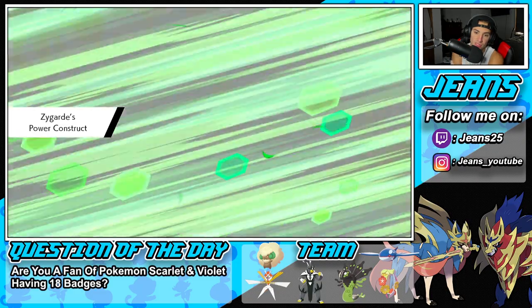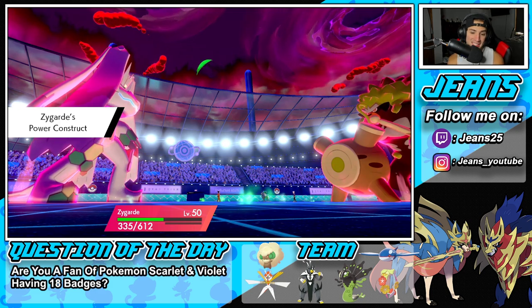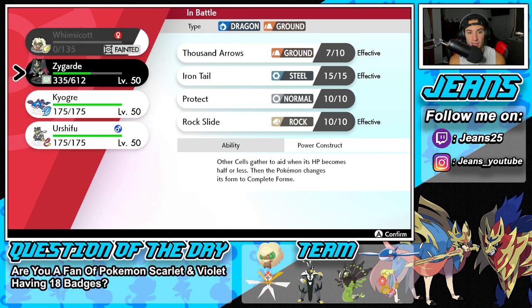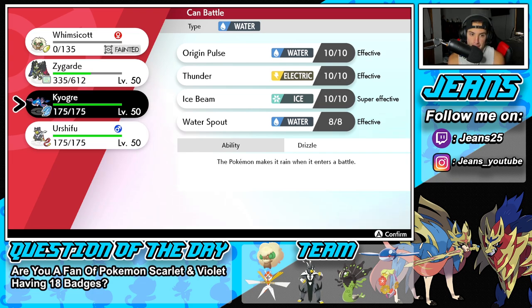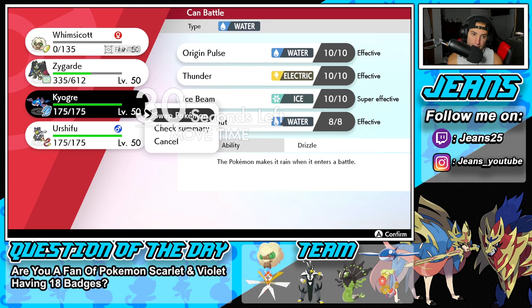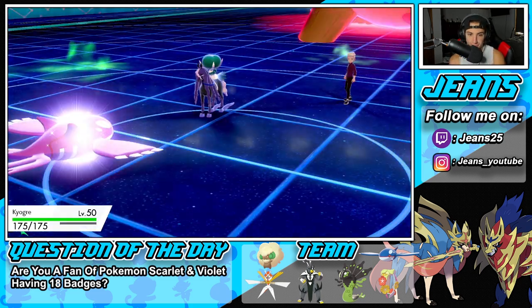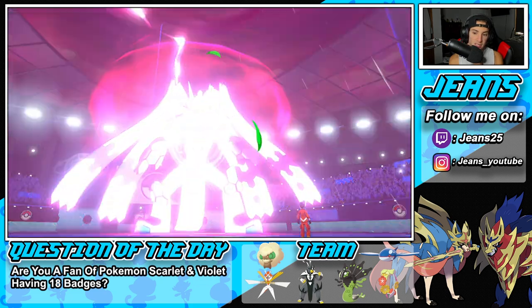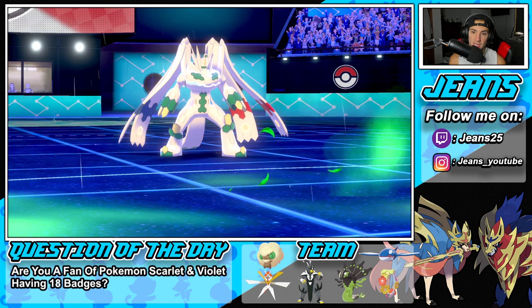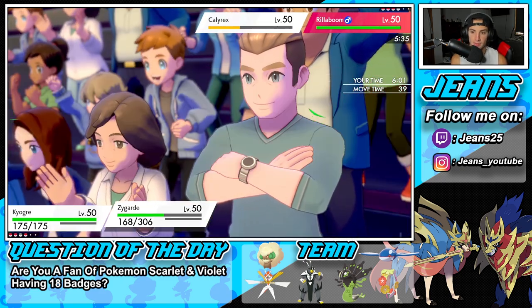I could go into Thousand Arrows and double down. I'm going to go into a Water Spout with Kyogre — choosing into Water Spout. I think his Kyogre should be faster. I'm going to go into Water Spout, make that Eject Button pop on Zacian, then go for Thousand Arrows for a super effective shot and take out Shadow Rider at the same time. Water Spout coming out — dropping it. Then Thousand Arrows straight up. He's going to protect the Calyrex. That's fine. Water Spout is going to fly, Eject Button pops.